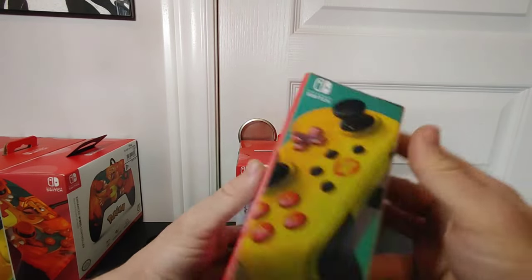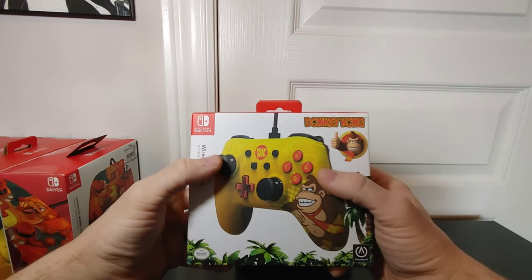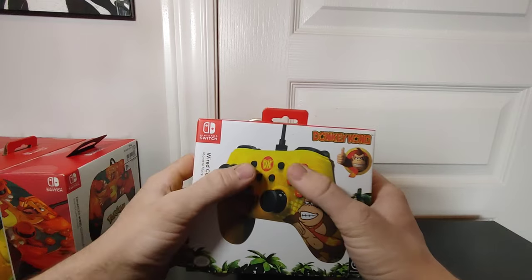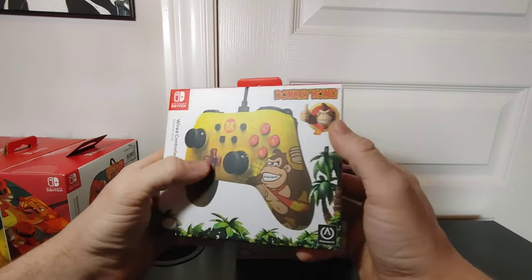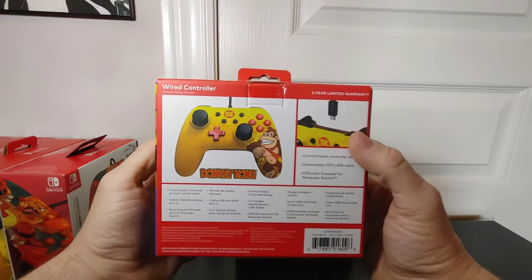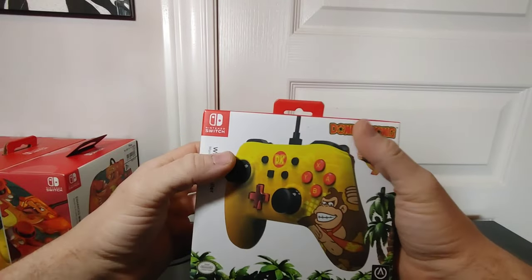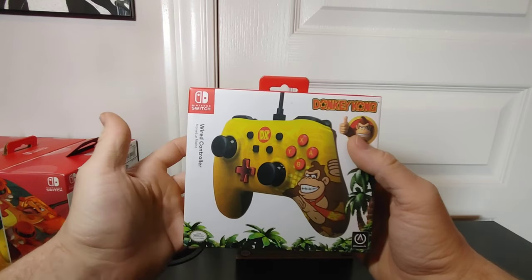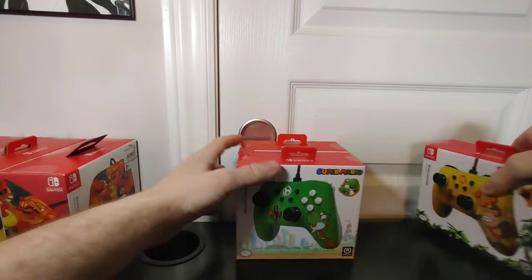Sticking with the Mario theme, we have a Donkey Kong controller. This one's pretty dope — I love the mix of the black joysticks and black home and pause button, with the gold D-pad and Donkey Kong cover art. It was a really cool looking controller. I wish I would open it, but I can't find it in me to when the white one does its job just fine.